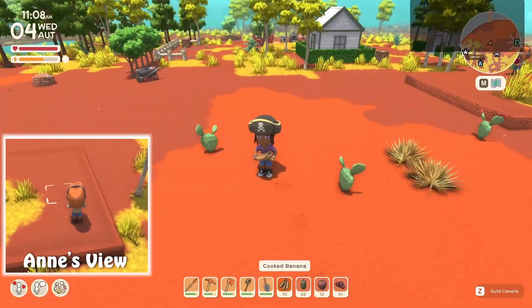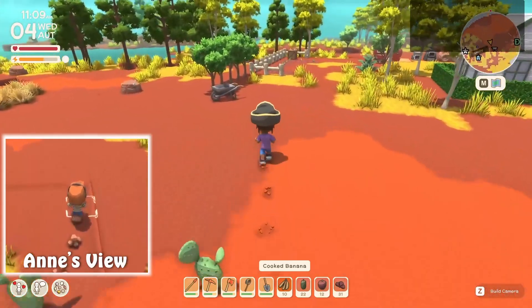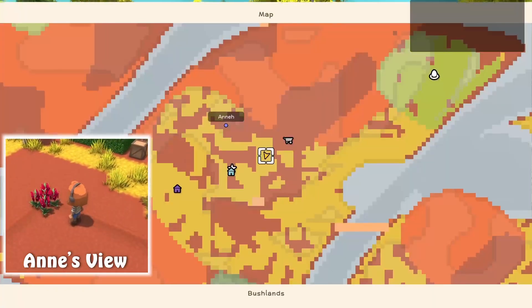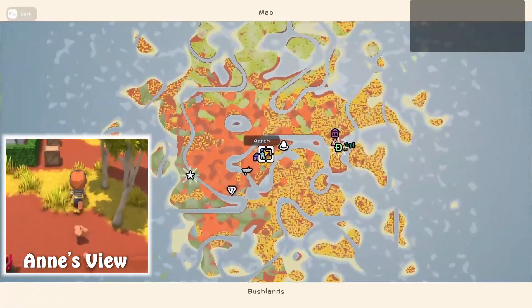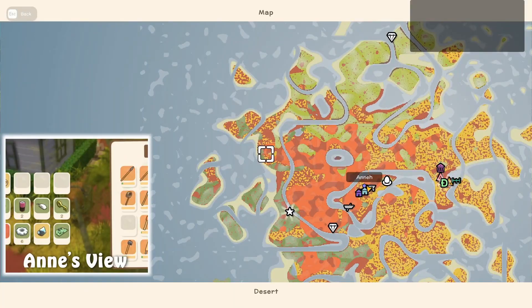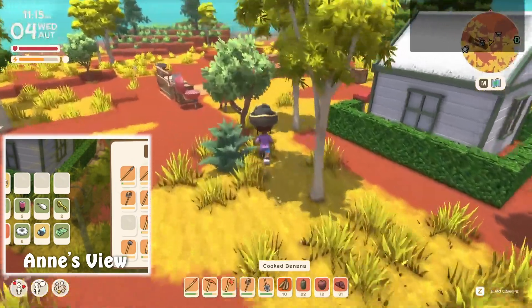I do need to sell a couple more animals. I want to make another shipping bin. There were more bush devils up here. This is sort of where we fought the jackaroo.